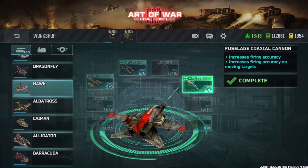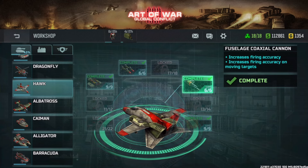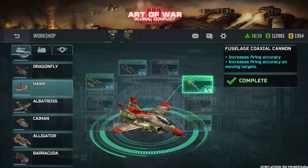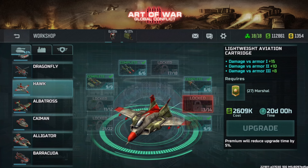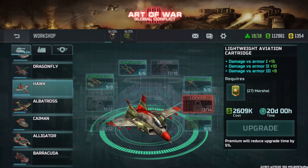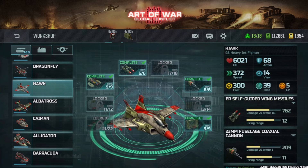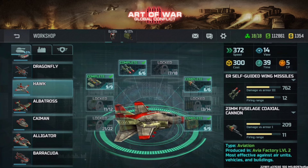Next is the fuselage coaxial cannon, which makes the machine guns reload faster — and this hawk has two weapons. Fire accuracy makes it more accurate against moving targets overall. I recommend upgrading this last, as it dishes out more damage, and there's also an upgrade that increases the accuracy of all weapon systems. Here are the max stats of a rank 26 hawk.